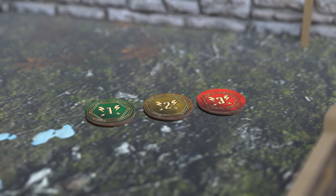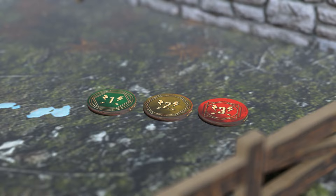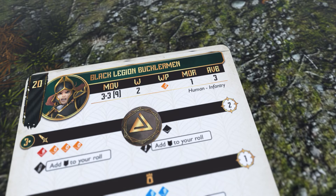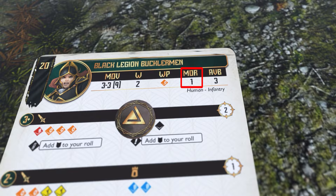The stress tokens are numbered to indicate the level of stress the unit has using a single token. Your unit's morale value indicates the maximum level of stress it can handle before its nerves are put to the test.